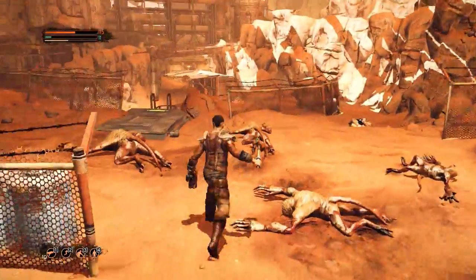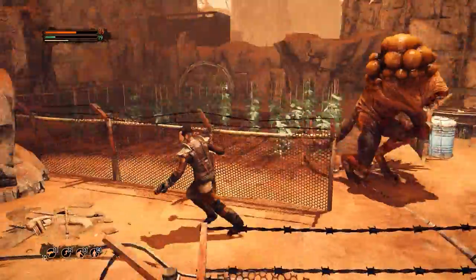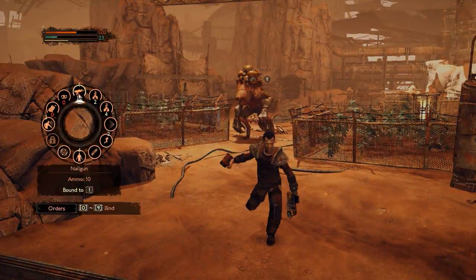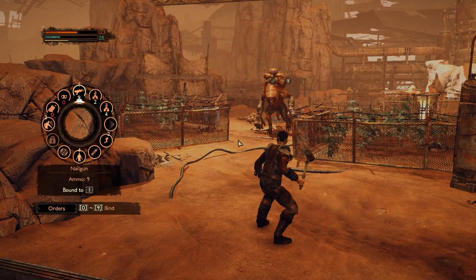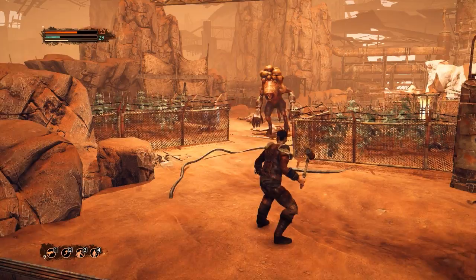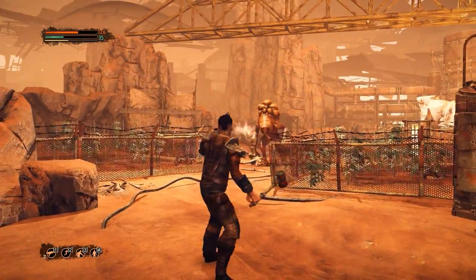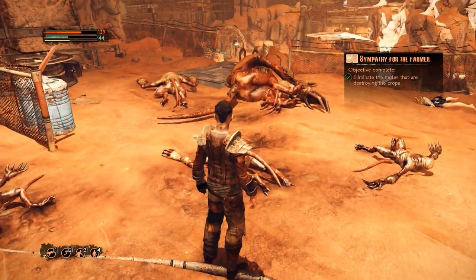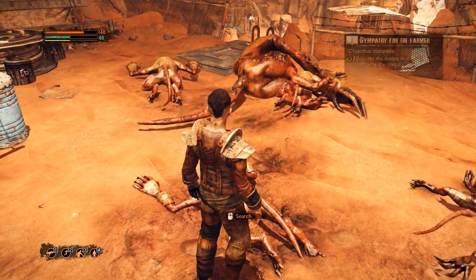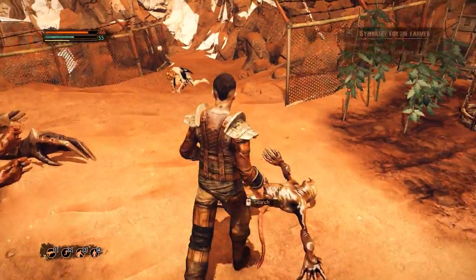I don't want to waste all of my nail gun ammo though - I can make more. Shoot him again, and I almost have enough fluid... just a little more. No, it's 35, never mind. Shoot him again - what the heck, let's just take him down like this. There we go - that worked out well actually. Absolutely amazed that we survived that.